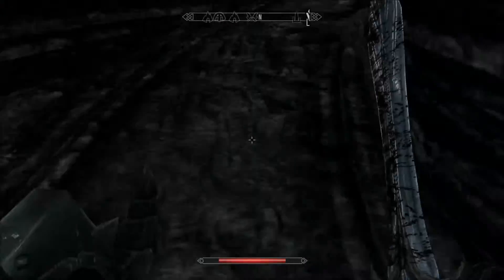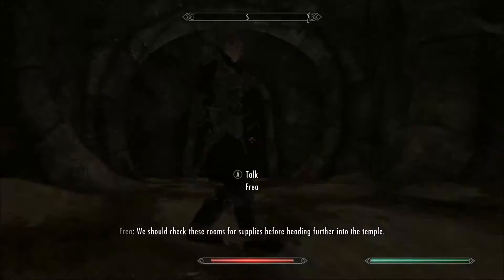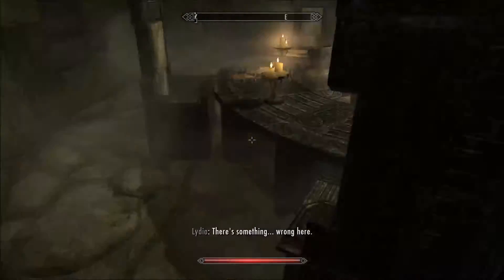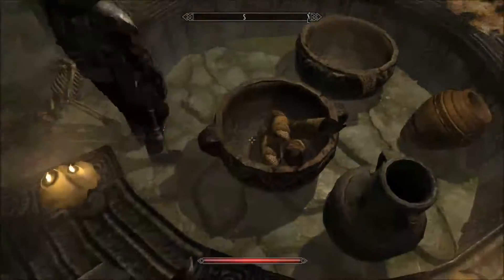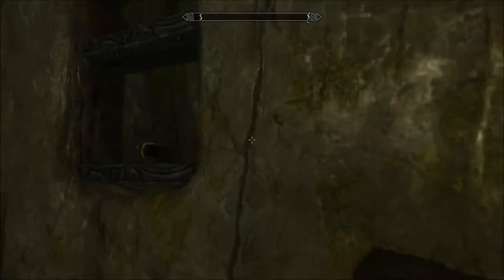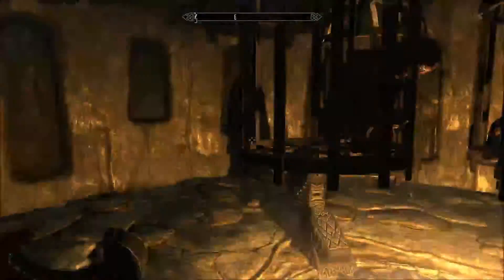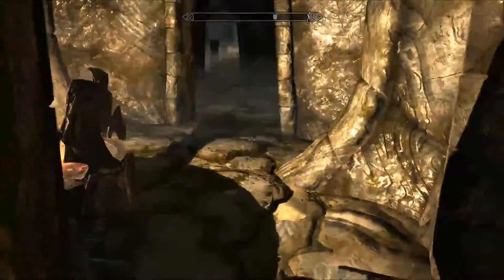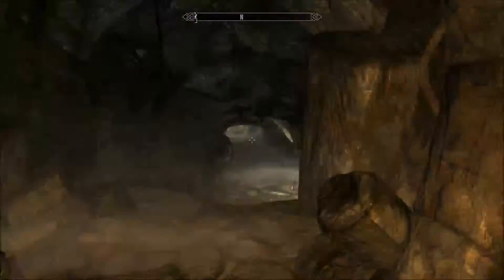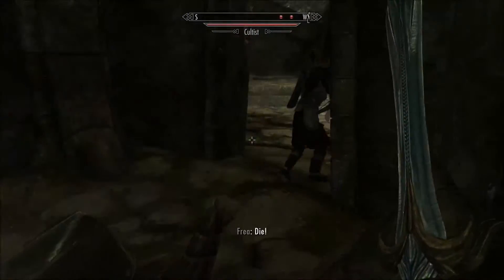Talk with Freya, then head down into this portion of the temple. Feel free to search these rooms, especially the little cubbies along the side. If you need to stock up on potions, it's a great way to do so. Usually you'll just find gold on the corpses, and if you're really lucky, a little more gold inside. After that, continue down the hallway.